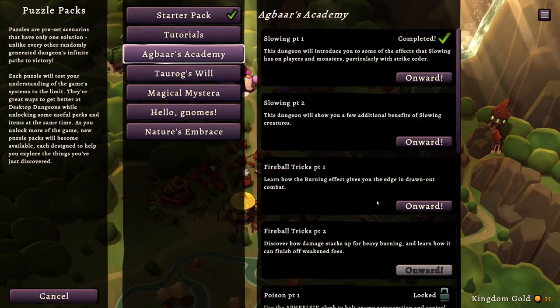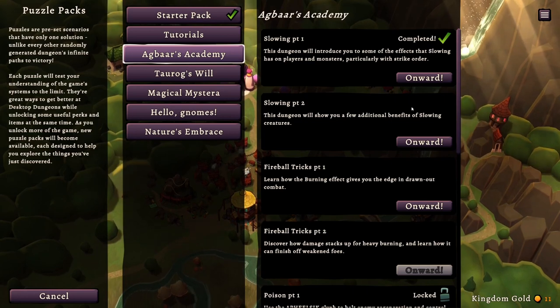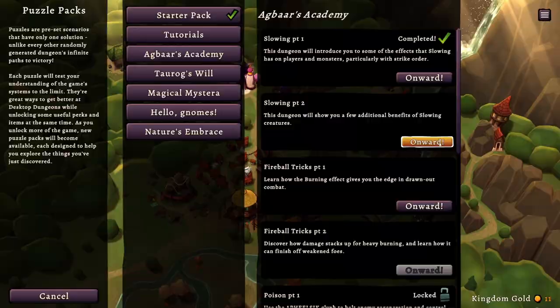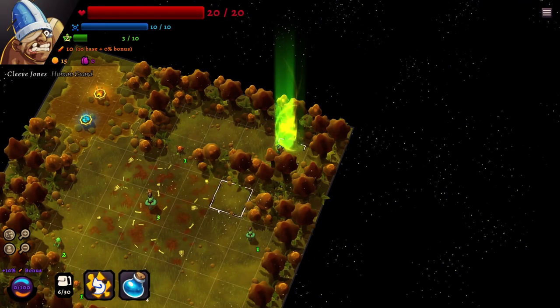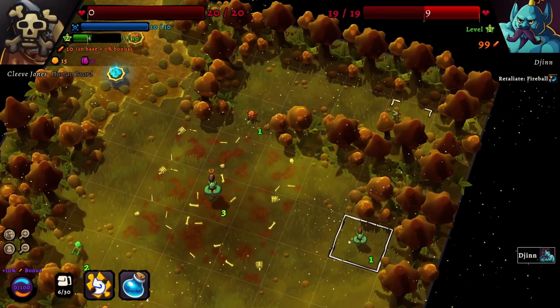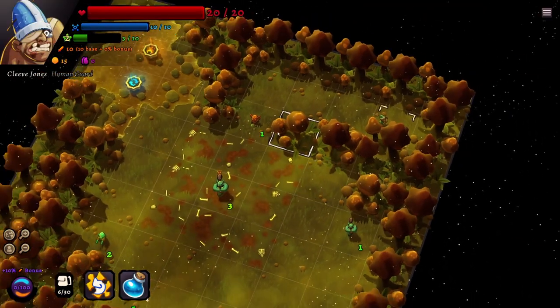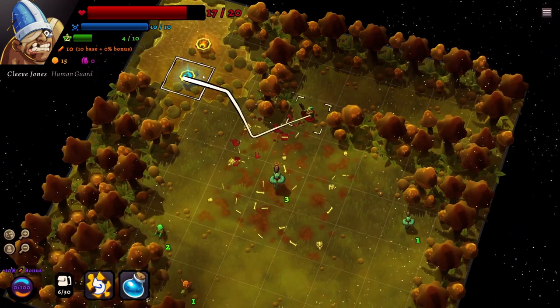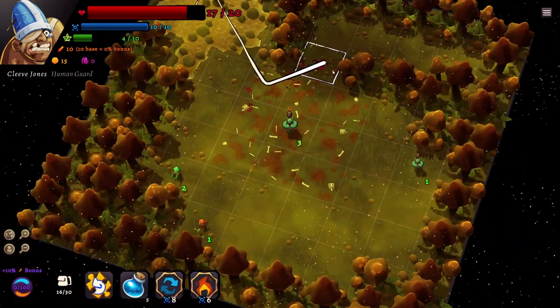I'm going to do a puzzle challenge, although I seem to recall I can't do Agbar's Academy because I think it's bugged. I'll try it one more time and see if I can do this puzzle, because I do think it was bugged when I last tried it — but if it's not bugged, that's a good thing obviously.